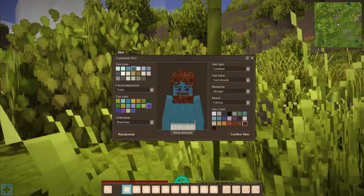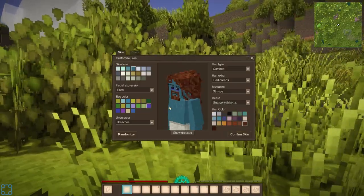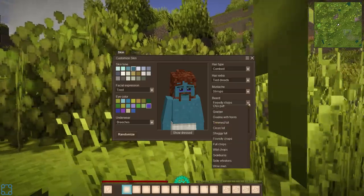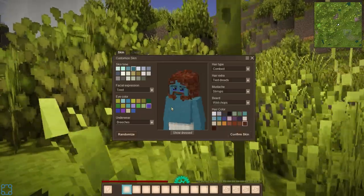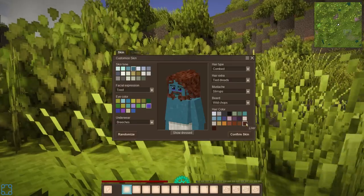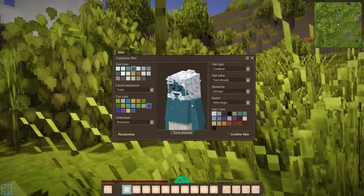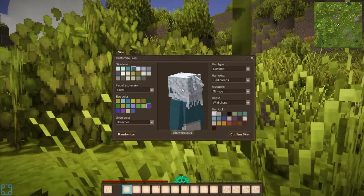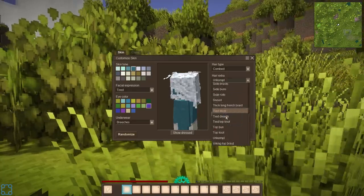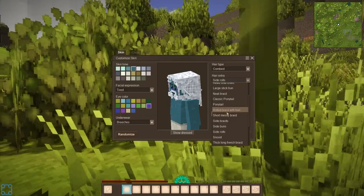Leotard. Breeches. Sweet pants. Beard — full box. Goatee with horns. Friendly chops — liking the friendly chops. What's the difference between friendly chops and full chops? We're going wild chops. What is my hair color? Liver — I don't like the color, but liver, sure. Hair extra — that's nice. I still would like to be able to import my own custom model, but I do appreciate that they have a decent amount of character customization right off the bat. Elaborate stick bun — I can look fancy as I wander around.